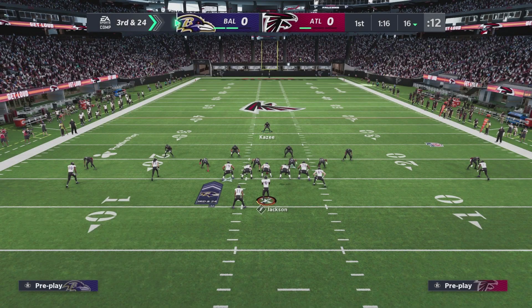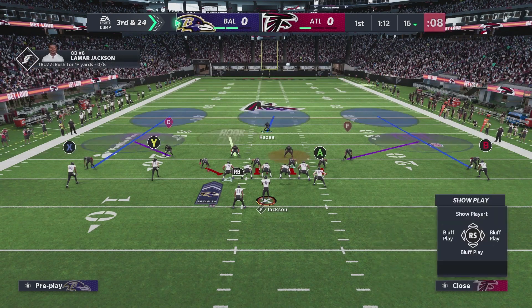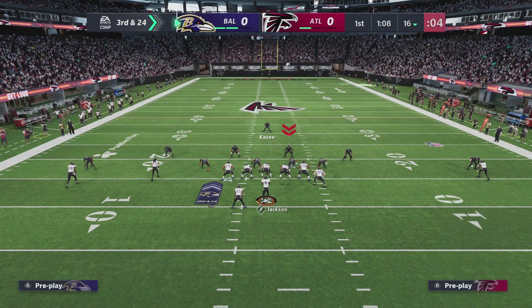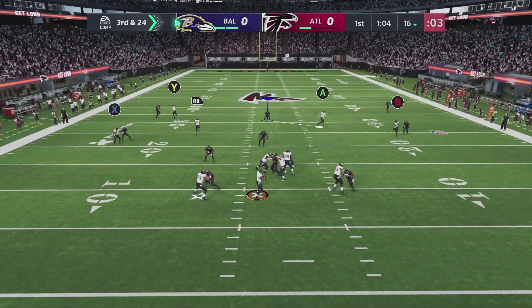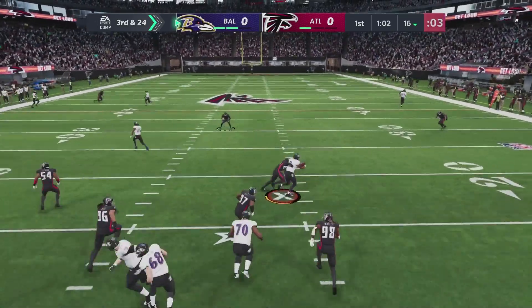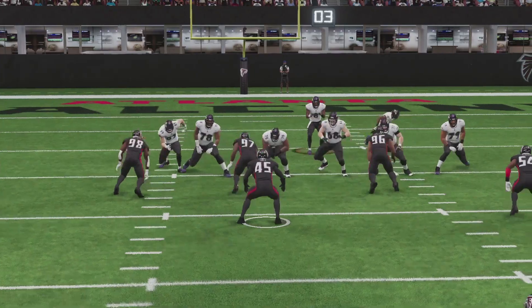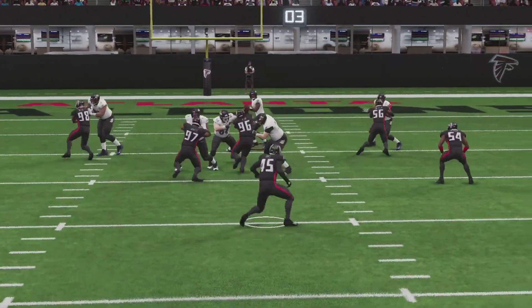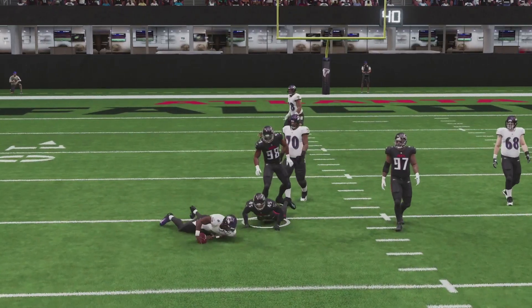In this next example, pay close attention to middle linebacker number 45 Deion Jones. He's going to mirror Lamar Jackson on each of his movements from left to right. This will allow for constant monitoring of the quarterback to make sure that as soon as he breaks the line of scrimmage to run the ball, he's going to be there to make the play. As you can see on this replay, Jones goes back and forth waiting for Lamar to pass the line of scrimmage, and as soon as he does, he goes downhill and makes the tackle.